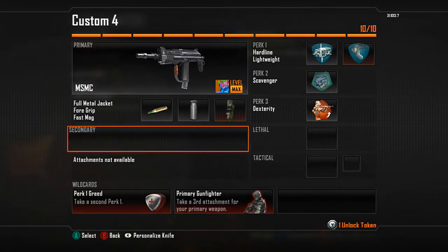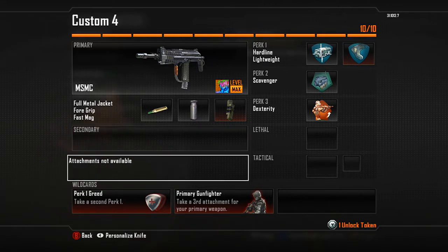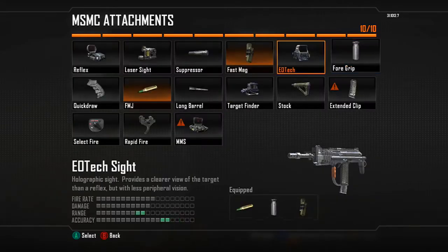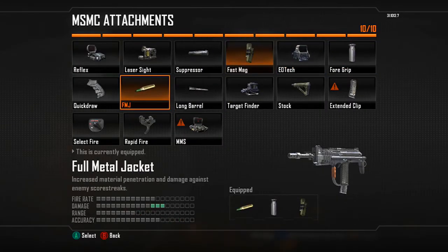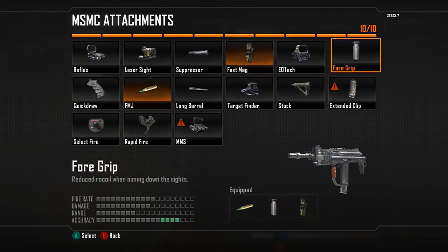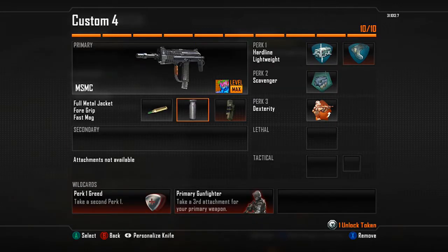I took out my lethal, tacticals, and secondary because I really don't need them. In some game modes you just don't need certain things, so I took them out for an extra attachment and an extra perk. For my attachments I have FMJ, Force Grip, and Fast Mags. For the Force Grip you can switch it out for a Laser Sight, Quick Draw, or Stock, but I kept Force Grip — it's optional.